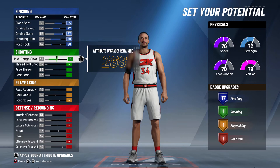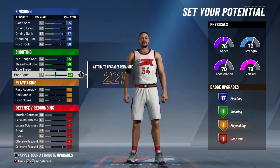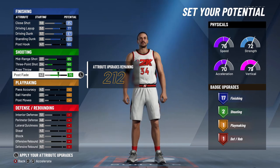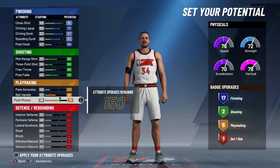For shooting, you want to max the mid-range shot and the free throw. You want 65 post fade and 70, which is gonna give you a little bit of consistency in the mid-range shot near the paint. You're not gonna use this build to knock down shots, but you're gonna be very fast on the spin and very fast on the post move — a nice step back with a mid-range shot you can handle pretty well. Max out ball handle and post move.